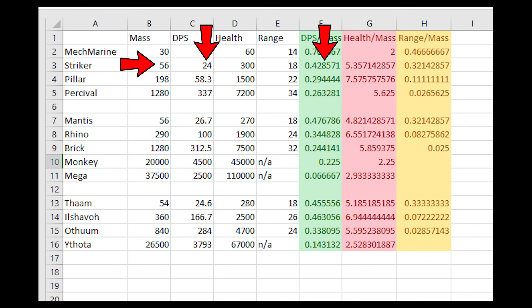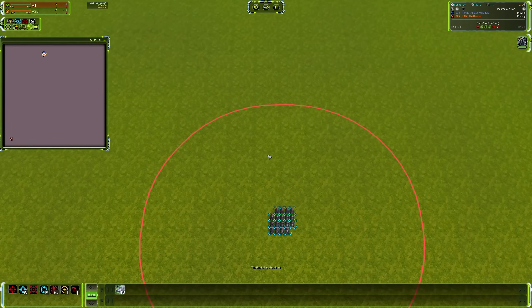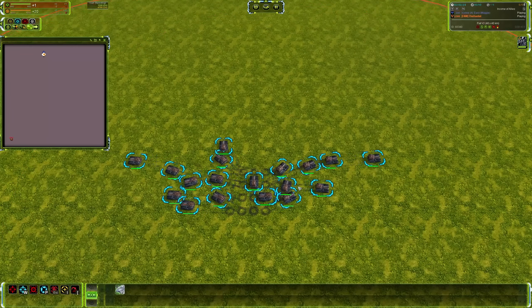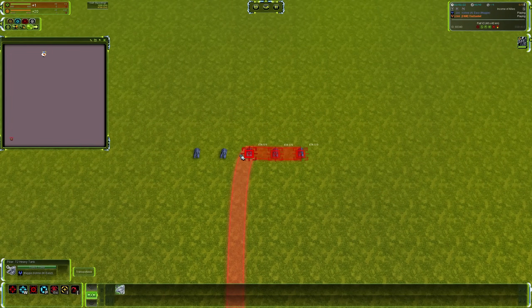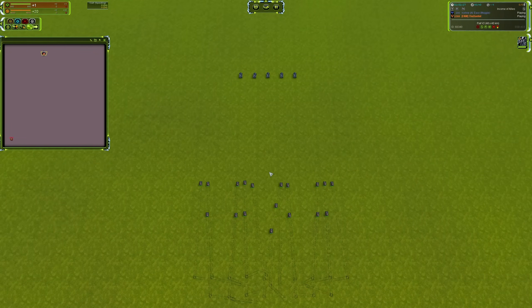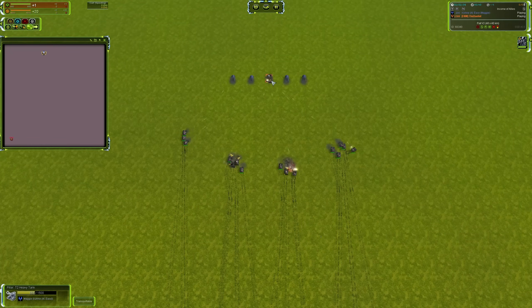The value comes from condensed damage per second and the ability for that DPS to stay alive longer because of the higher health that higher tier units have. For example, if you mass-equate five Pillars with 19 Strikers, you end up with a DPS that massively favors the Strikers, but that DPS gets whittled down one unit at a time instead of being condensed into one unit with a higher health value. I was thinking the higher DPS of Tech 1 would overwhelm the higher health of higher tier units — but this is where everything gets turned upside down.